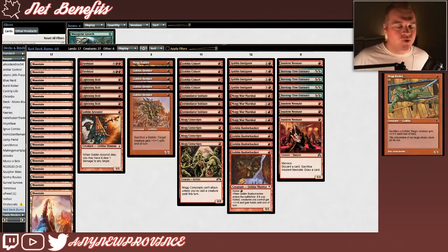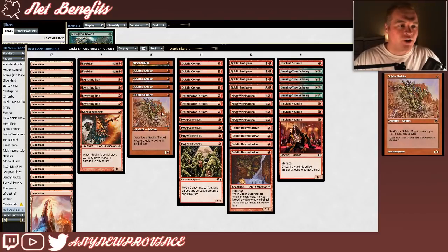Goblins' favorite way to punch through a clogged board or to dodge opponent's removal is to cannibalize themselves for more damage, so we've got some sac outlets. Our sac outlets are Mog Raider and Goblin Sledder — functionally the same, but our deck loves redundancy. They both cost one red mana for 1/1s that allow you to sacrifice a Goblin to give target creature +1/+1 until end of turn, and they're almost as good with our go-wide plan as our Goblin Bushwhackers.